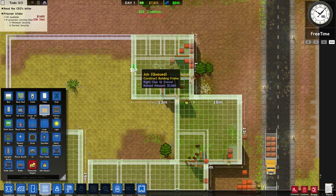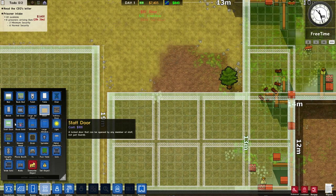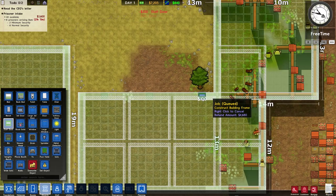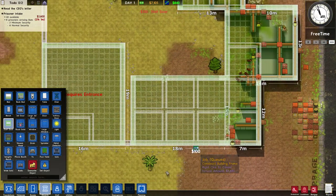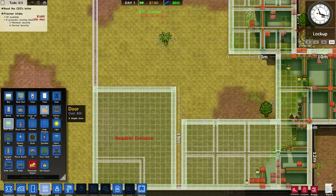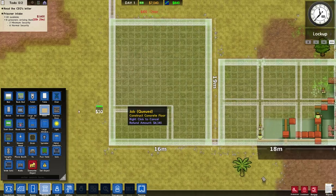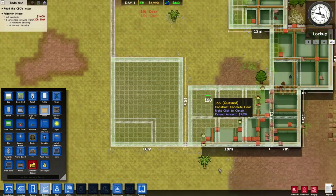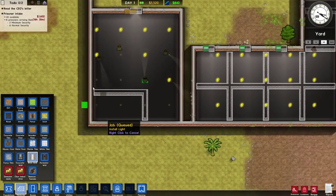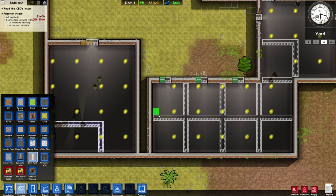We'll put a normal door on the side here for now, and staff doors along here. I think we'll start out with three offices and add more as we need them. We'll put two normal doors here because sometimes they get backed up at the canteen. I think we've got doors everywhere. Our foundation is just about set, so now we need to start adding our walls.